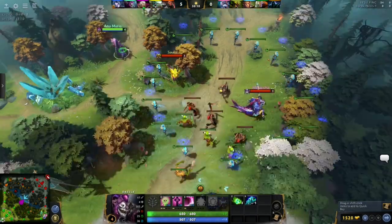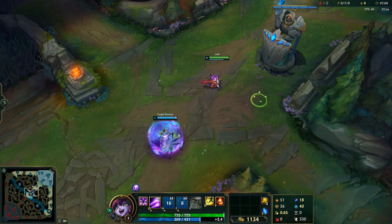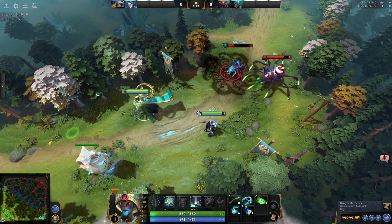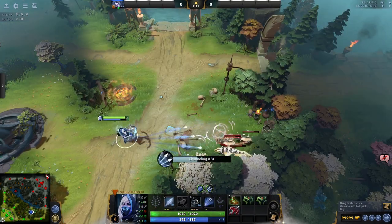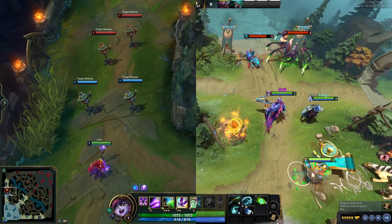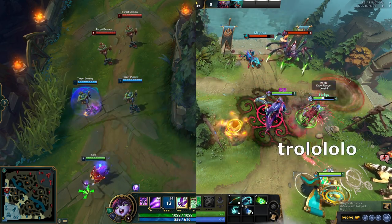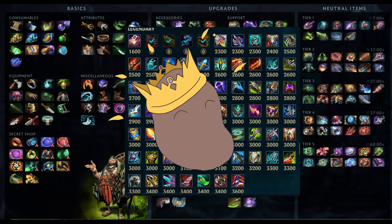After the laning phase, Lulu will hover the ADC as they go to other lanes to farm, and occasionally will leave to join the team elsewhere. Oracle, and all Dota supports for that matter, will entirely abandon their carry and lane, and join teamfights as often as they can. The carry can be pretty safe farming in the jungle. Enchanter supports in both games play very similarly in teamfights — they like to stay a healthy distance back, throwing spells out when needed, and trying not to die.